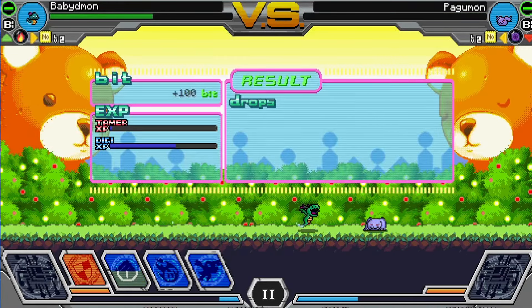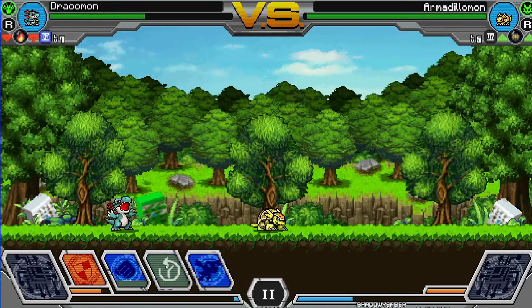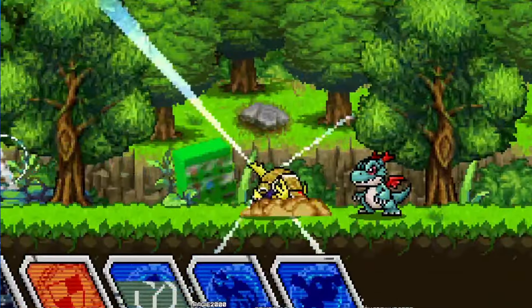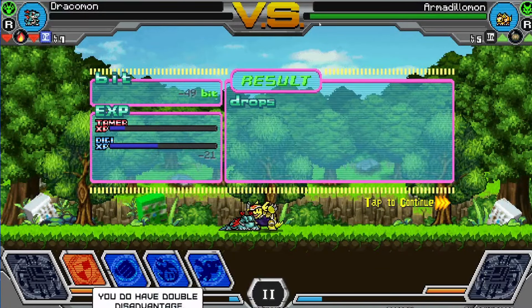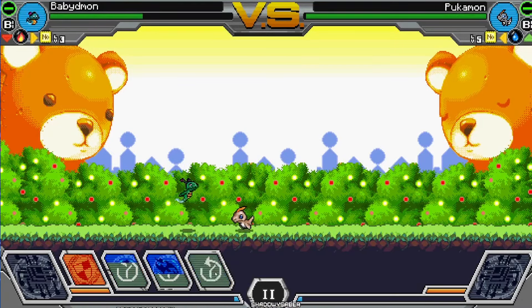The defense has a stamina bar, so you cannot just sit there and block forever. You have a basic attack to tell your Digimon to do an additional basic attack on top of what it normally does. You have a special attack button to activate its special attack. And you have a jump, which is another way of dodging enemy attacks. When you hit your opponent, orbs will come off of them — you don't have to collect them, but like Digimon Battle Spirit, these fuel your gauge. Here it lets you use a special technique that does a lot of damage. Items can also drop during and after battle.